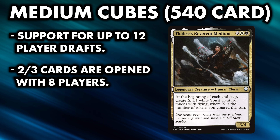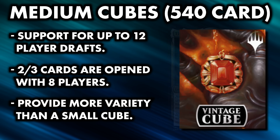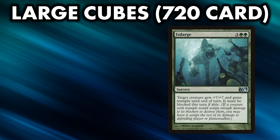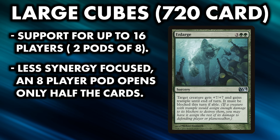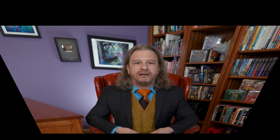540-card cubes are ideal if you draft more frequently and want more variety in gameplay and decks from draft to draft. Most Magic Online cubes, such as the hugely popular Vintage Cube, are 540-card cubes. Large cubes of 720 cards are designed to support upwards of 16 players or two pods of 8. For low-synergy environments and play groups that can reliably pull together 16 players, large cubes are perfect. You can also build a 540-card cube with a 180-card expansion for larger draft nights.